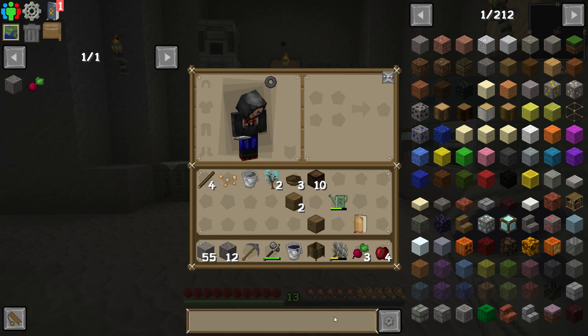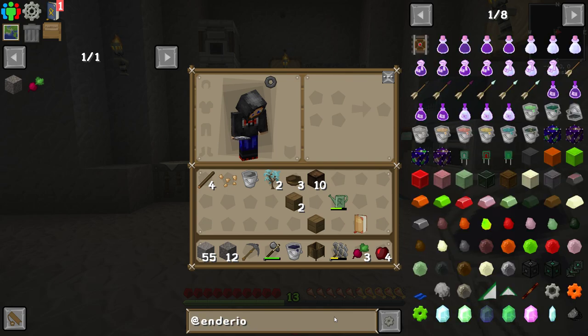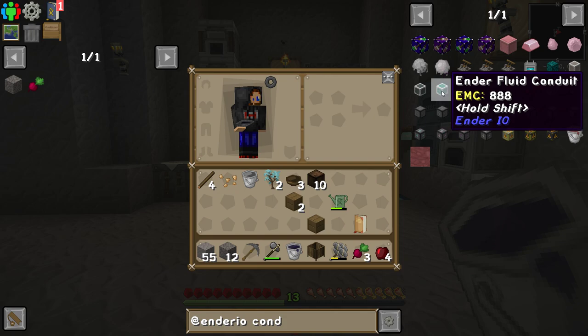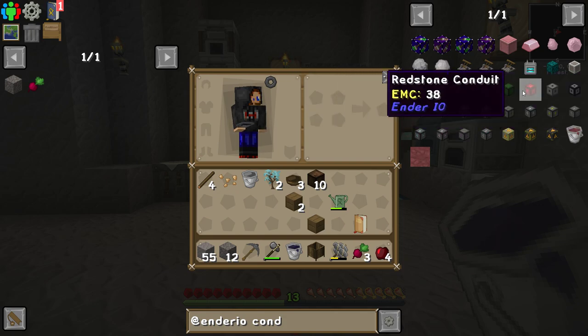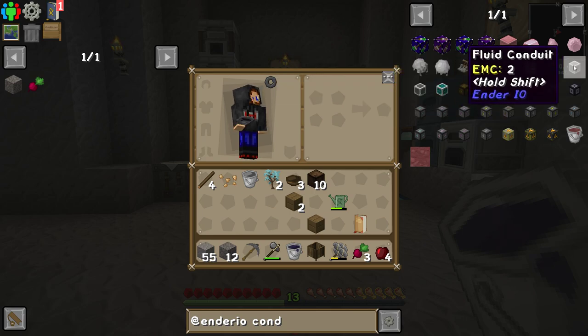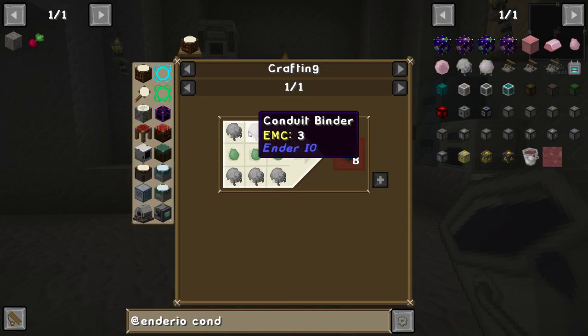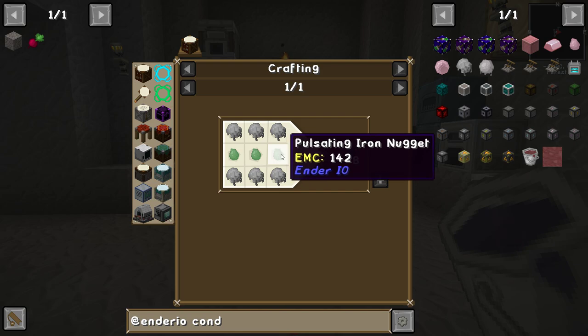What choices do we have to do that? I think probably our best option is Ender.io. Ender.io has conduits, which we have many types of: fluid conduit, energy, enhanced energy, ender energy — I don't know what that is. Redstone conduit is essentially a redstone signal. But there is an item conduit, that's what we want to be able to use. The recipe for this is conduit binder and pulsating iron nuggets.